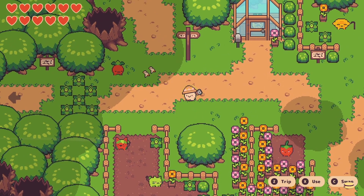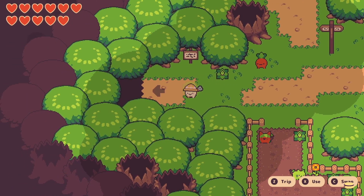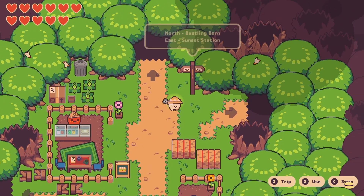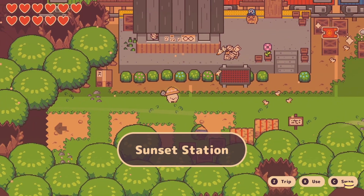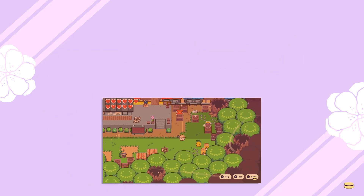And that has been all of the heart fruits in Turnip Boy Commits Tax Evasion! It's been a while since I made the gameplay videos — if you want to check those out, they're on my channel, possibly linked in the description. That's all nine hearts you can collect. If you guys enjoyed and have any game suggestions, please leave a comment down below, and while you're there, like and subscribe for more videos.